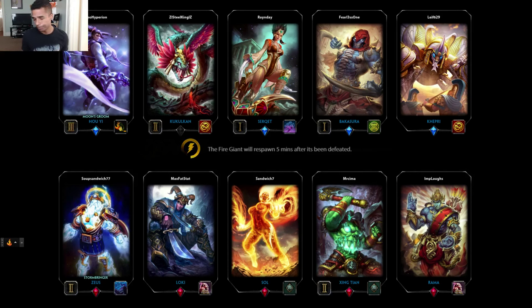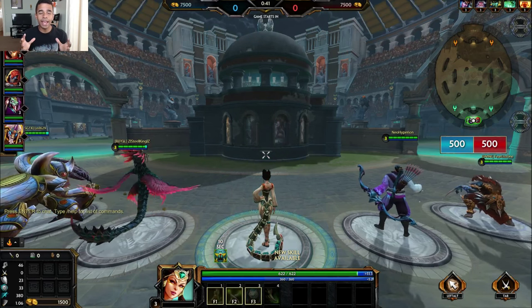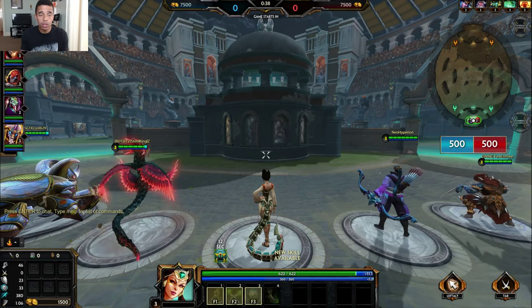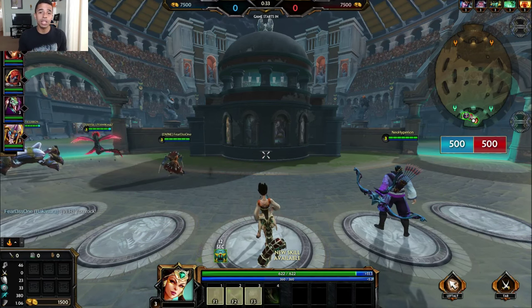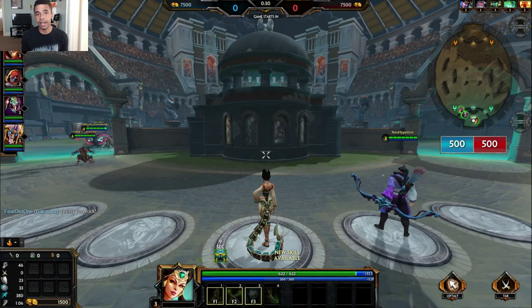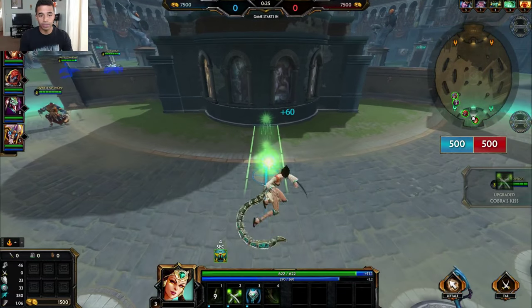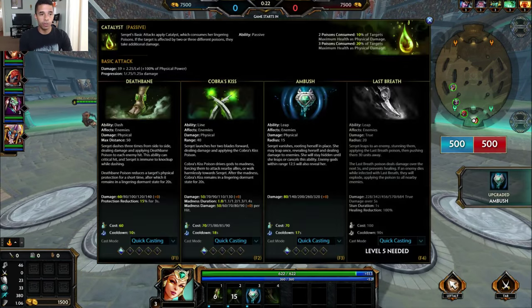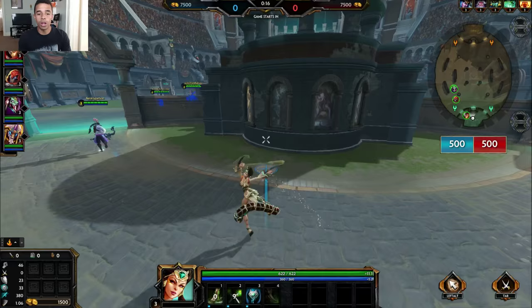Her number one is the zigzag movement. Her number two is the poison that turns people mad and has them attack each other or walk towards you. And her number four, the stun, which pushes people back 30 meters and applies the big poison. All of these apply a stacking poison onto a target. And when you consume those poisons with a basic attack - whether it be two or three - you take a percentage of that target's health away.